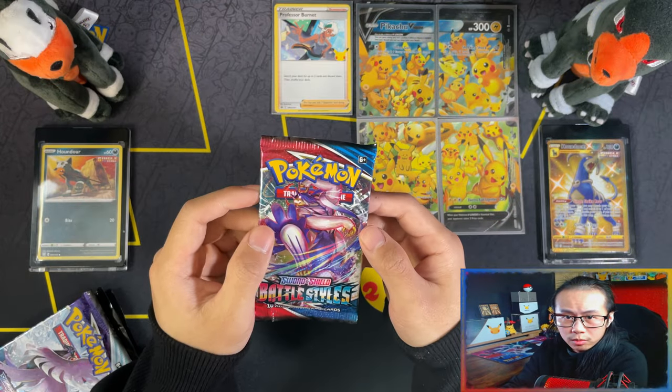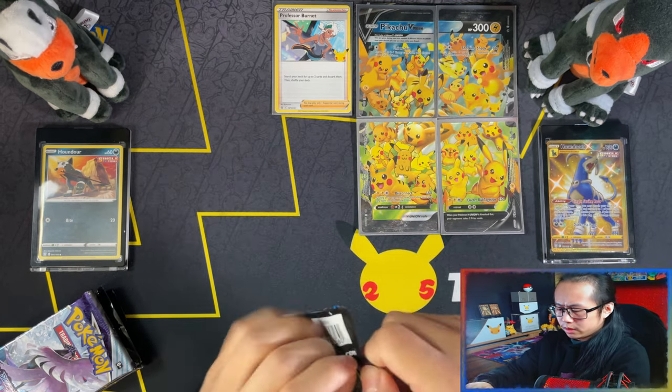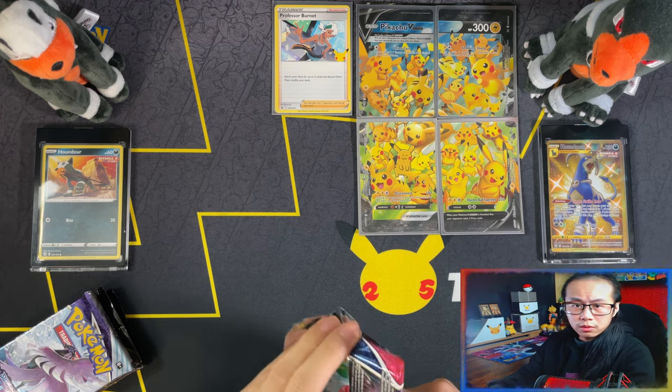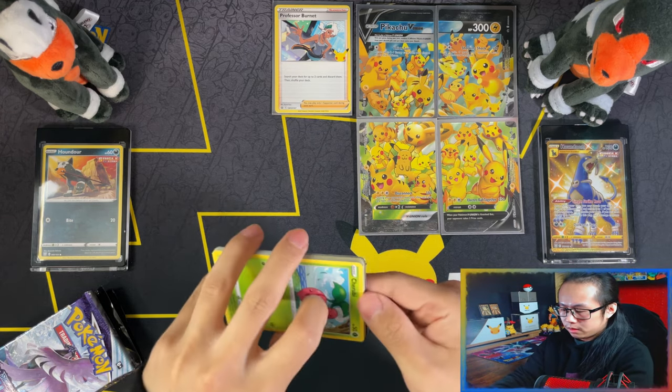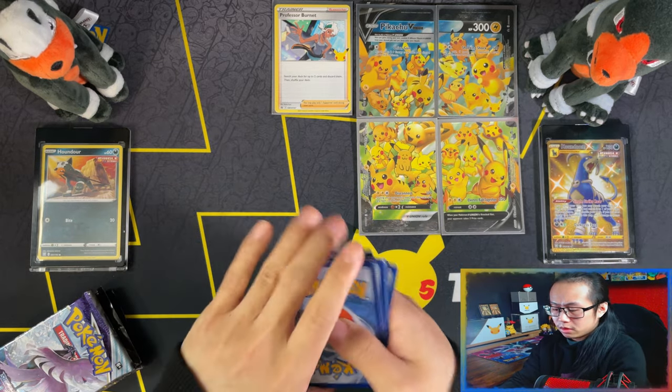So with the Lucky Charms back on set, let's start with Battle Styles. As always guys, I always give out two sets of code cards - one from the pack and some extras that I have. They'll be here for code cards.